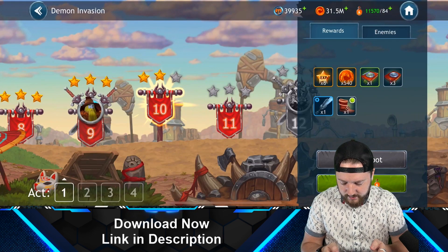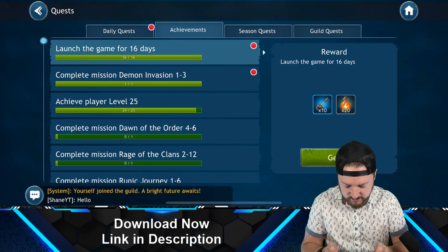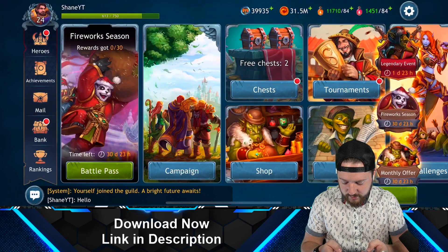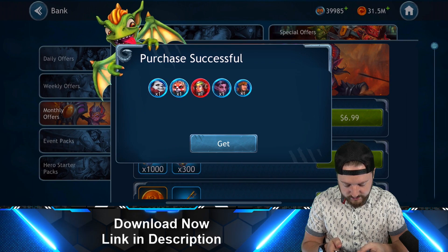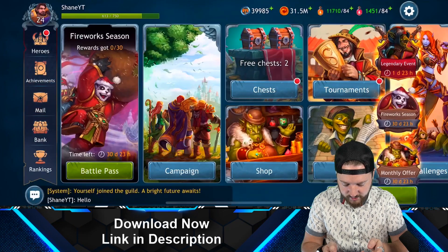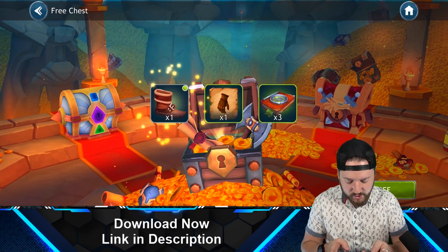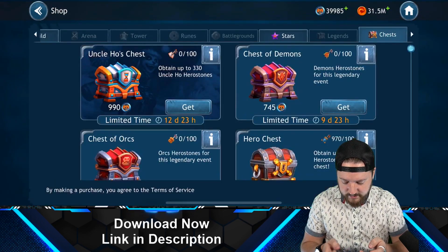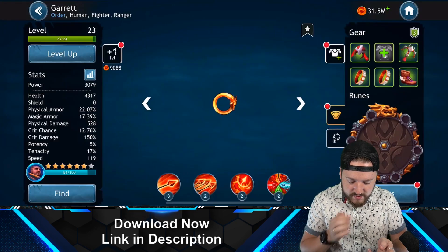Now let's jump into the hero screen. First things first — we've got some achievements to claim and get some free stuff. There's also a free special offer in the bank. We'll open some chests and then do some upgrades for our heroes to get a bit stronger. I'll also explain how you can join my guild if you're interested in playing with me.